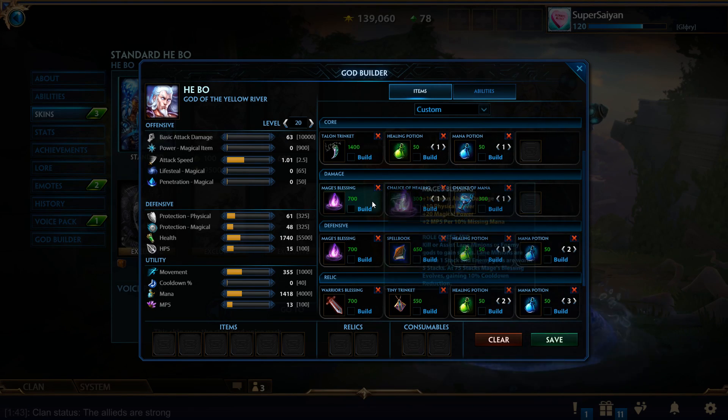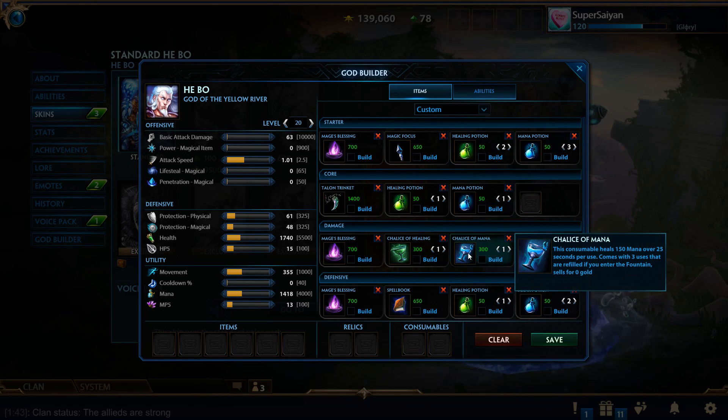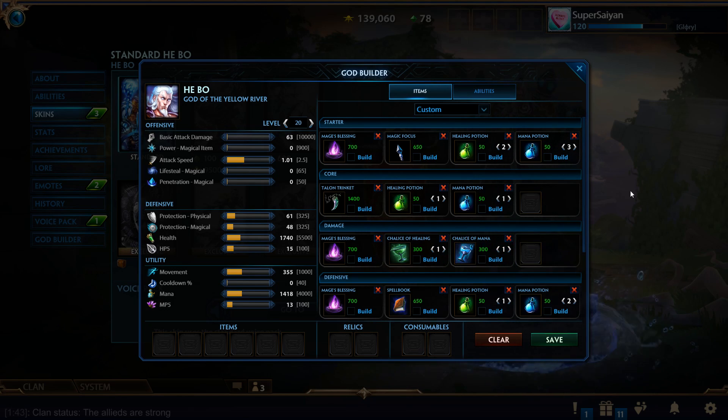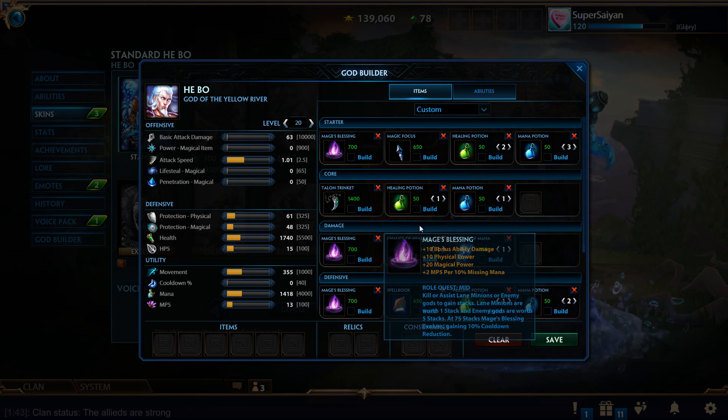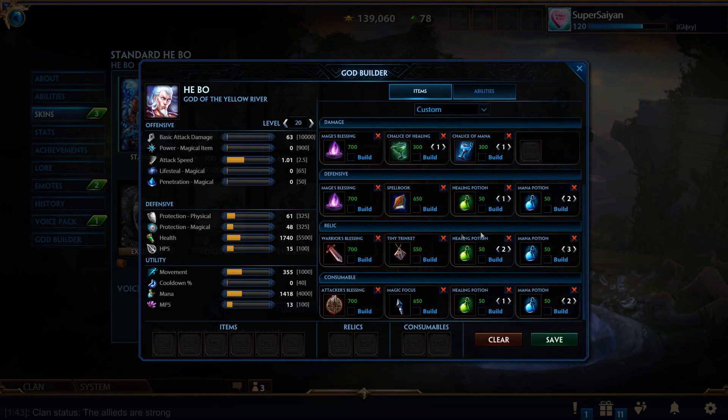There's also a separate start I like to do with Mage's Blessing — specifically on Guardians, because they struggle with different forms of sustain and can't really get away with rushing a Bancroft's since their early game isn't going to be as good. What I typically do is go one of each Chalice so I'm not wasting money on tons of potions, get three of each potion for early game sustain, and then go straight into boots and defense, then Bancroft's.